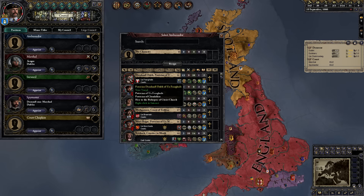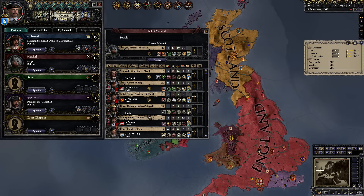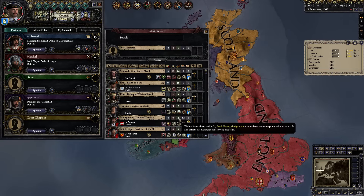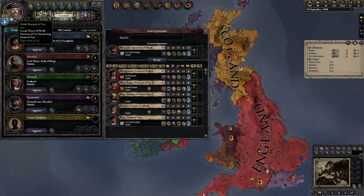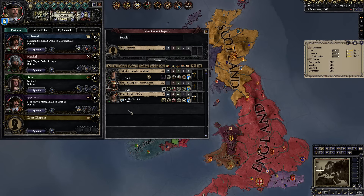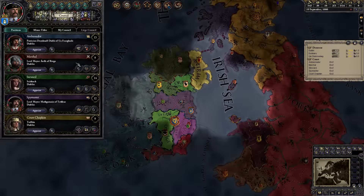For our steward, our two powerful vassals are terrible at stewardship, so we'll appoint a courtier who's good at it. One of the effects of the gender equality module is that we can appoint women to our council, though as a republic we won't actually have the option for female heirs — we're still limited to male heirs. For our spymaster we'll put our other powerful vassal, and instead of placing the last vassal who thinks he should be on the council as court chaplain, we'll appoint someone else. We can deal with just one vassal being angry about not being on the council.